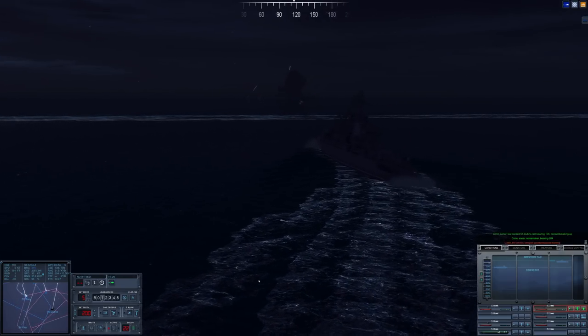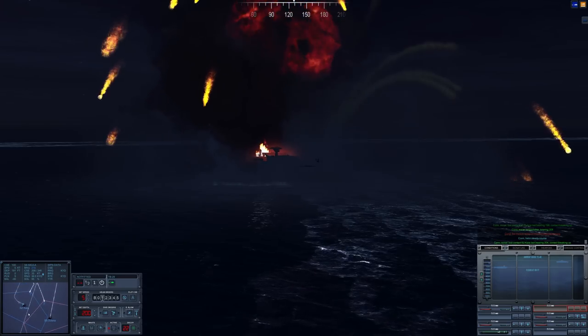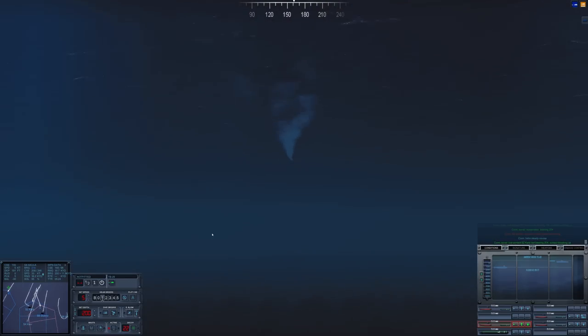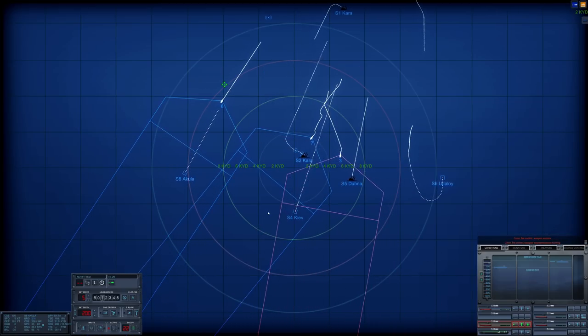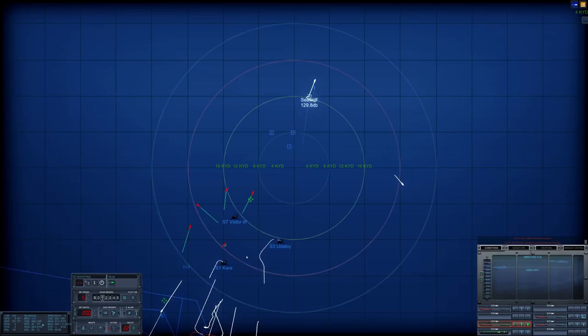Tanker blew up. Kara is about to blow up — destroyed. Tube seven, turn towards the Kiev. Tube three, turn towards the Kiev as well. I don't want you going for a sinking ship. It's going to be kind of tricky to steer them this way. Let's check on our situation.